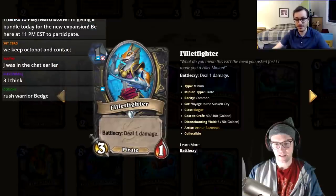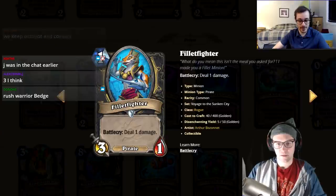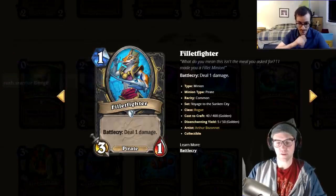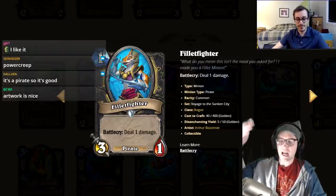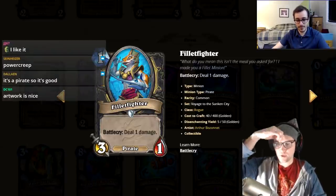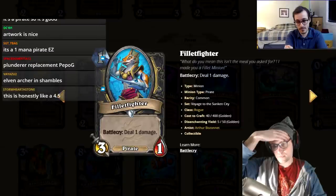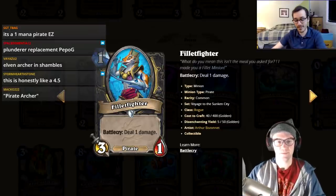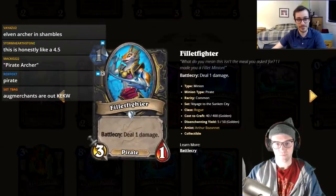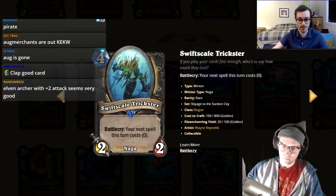Delay Fighter Bat — one mana 3/1 pirate, battle cry deal one damage. One host calls it really hard to evaluate but insane, objectively stronger than many other one-drops. You can use it to ping your Octobot, or kill a 2/1. One host gives it a four, the other a three, noting it's a staple in some decks but probably not better than Spy Mistress.